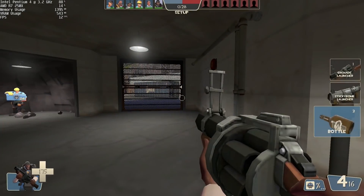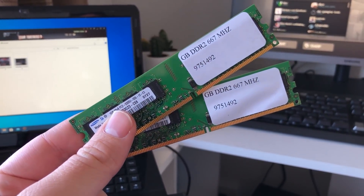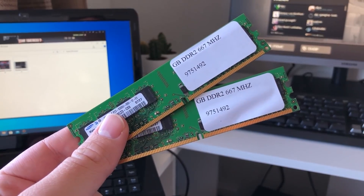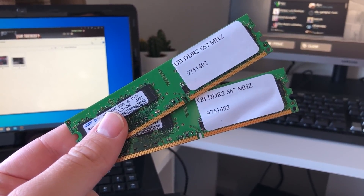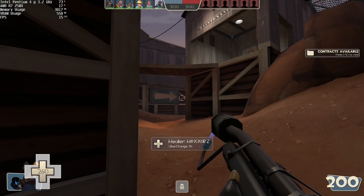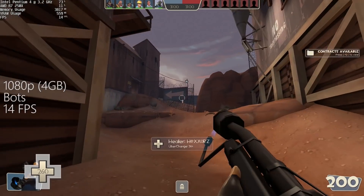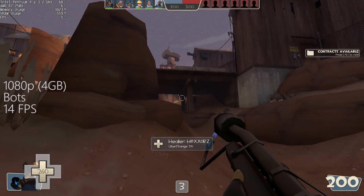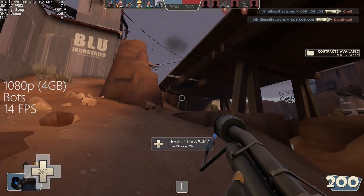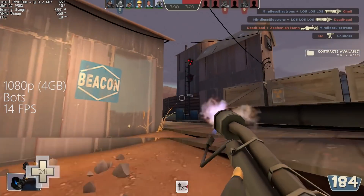But what about increasing the amount of RAM? 4GB would mean four times the amount of recommended memory in the system, and it could help somewhat to alleviate our frame rate issues. Installing the extra 2GB of memory certainly did help a little bit, and at some points we were seeing over 20 frames per second, but as the action started to heat up the frame rate continued to fall, once again due to the CPU bottleneck.